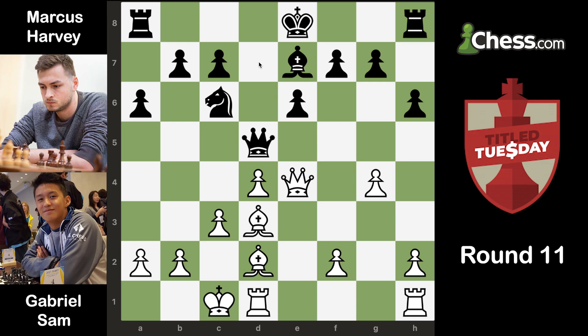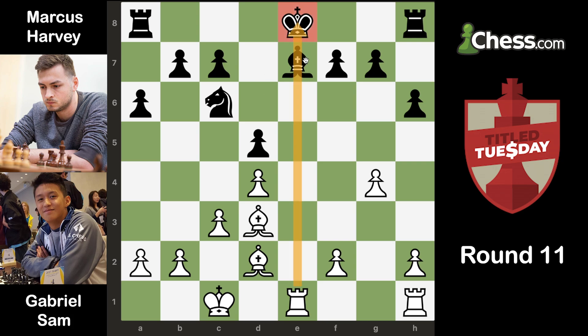Now Qd5 is a move that might be necessary, but still I think his position after we trade queens has a ton of problems. I took on d5, he took back, and then I played Rd1, pinning the bishop. Here I thought that he definitely had to castle one way or the other. However, he played a move that wasn't really a blunder, but it was definitely a mistake — he played Kd7, and that just allows me to play Bf5 check.